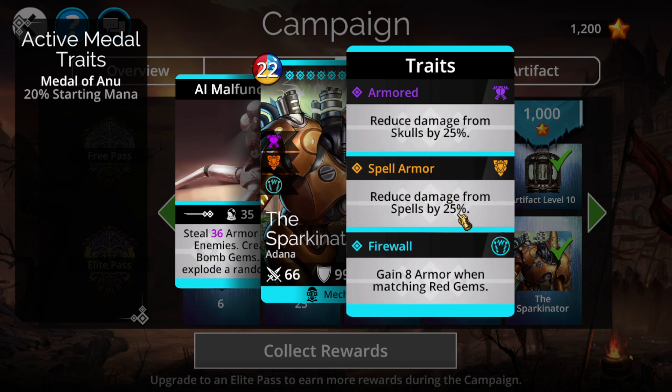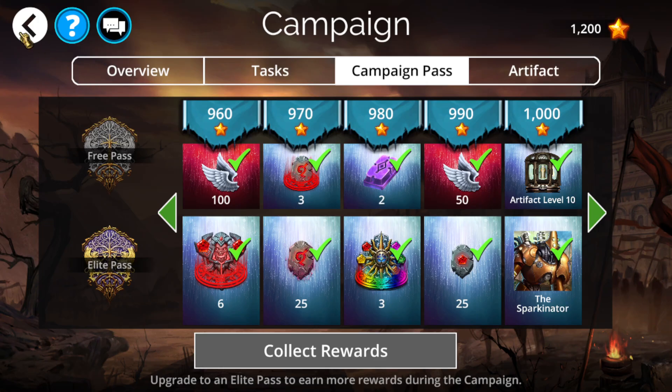His final trait unfortunately also didn't get anything too good — it just gets a little bit more armor whenever taking red gems, and most of the builds you do around him do not necessarily center around taking a lot of red. It's going to make a pretty minuscule amount of armor gain. But nonetheless, let's go over a couple of teams showing it off.